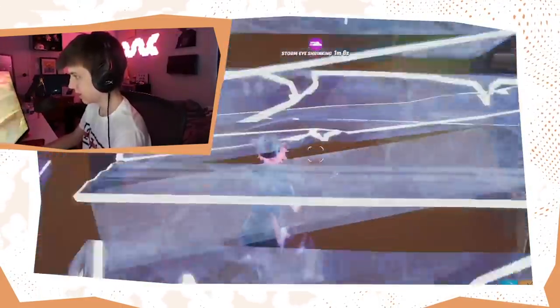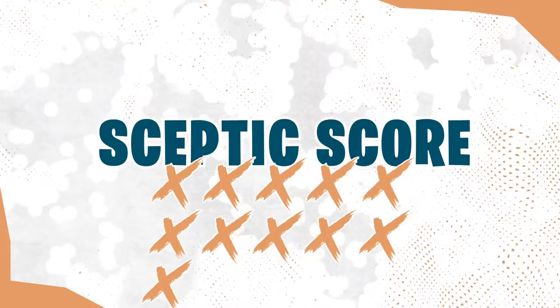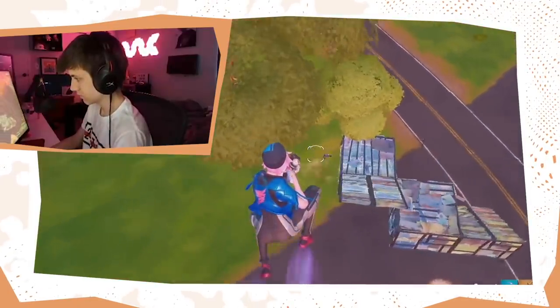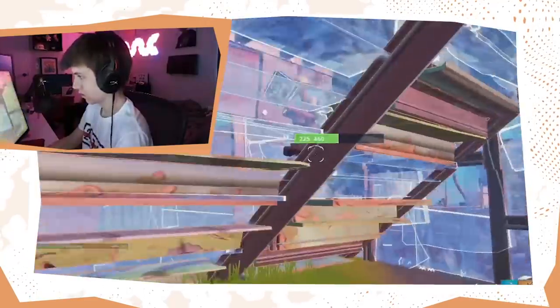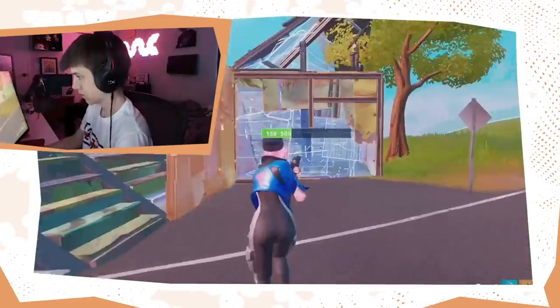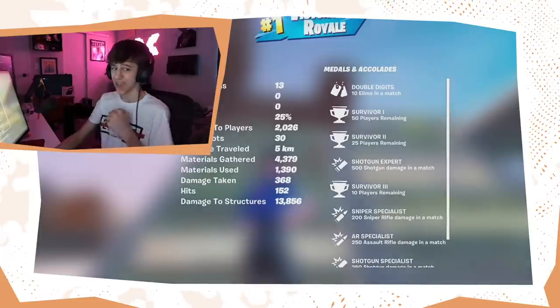We gotta make sure we're three blocks away — and now we're in his box! Fun fact: if you're three boxes away from the opponent's box and you use the Kit's Shockwave Launcher, you'll get into their box. This is what I was going for. I'm gonna build up on this just so we have high ground off the start of the fight. Got one of them!